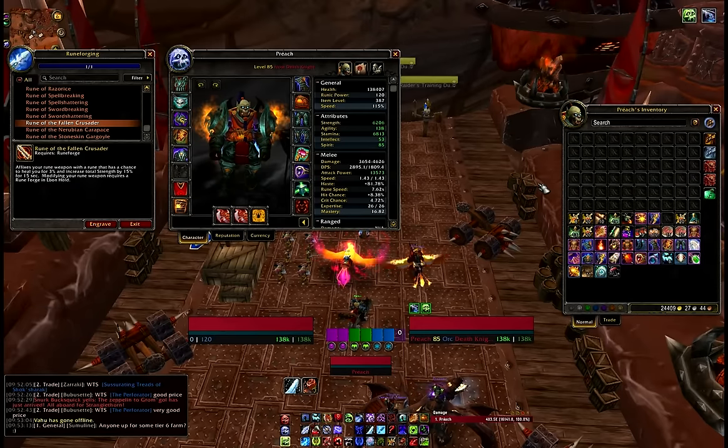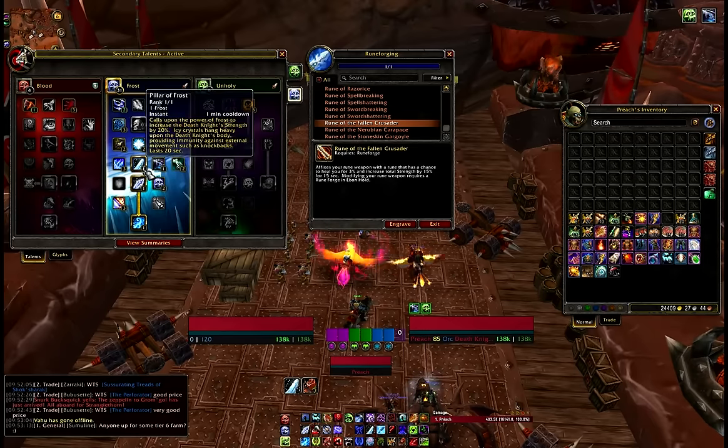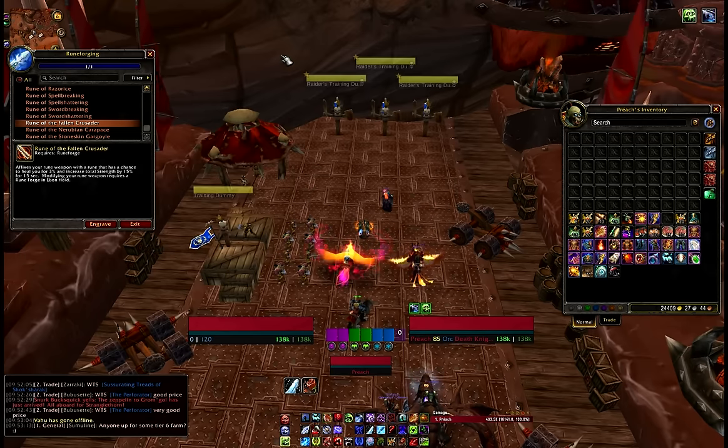Then we have Pillar of Frost as a Death Knight, which increases your strength by another 20%. I'm feeling it already — we have got strength coming out of everywhere if we get all this stuff to proc up nicely. And this only happens at the pull, guys. Very rarely are you going to get the opportunity to have all these cooldowns up at the same time, and almost definitely they won't all happen during Bloodlust.